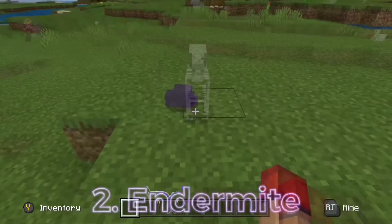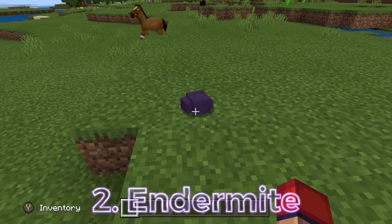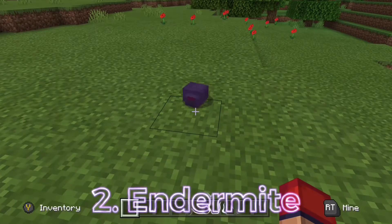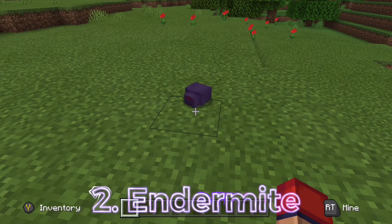Coming in at number two we have endermites. The reason these guys are so rare is because in survival Minecraft the only way for them to spawn is by throwing an ender pearl, and they only have a five percent chance to spawn every time you throw one. They're basically useless — all they do is attack you; they're tiny, annoying, and fast.